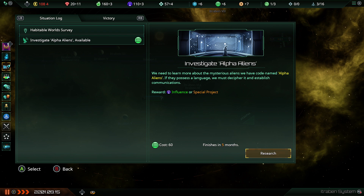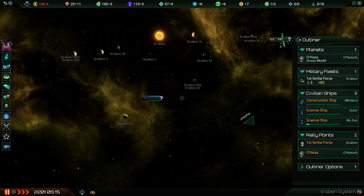This mechanic hasn't changed at all in the new Stellaris — when you find new aliens you can't speak each other's language, so you just tell your sociology team to spend five months figuring it out and then you can chat. It's worth doing because it gives you influence, and in the early game influence is what you need to be laying down new planets and frontier outposts.